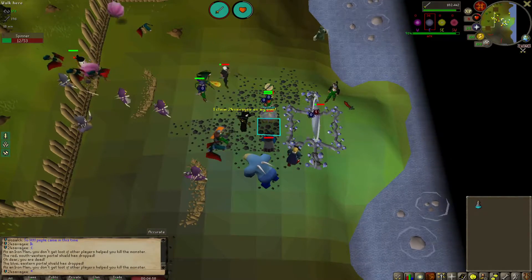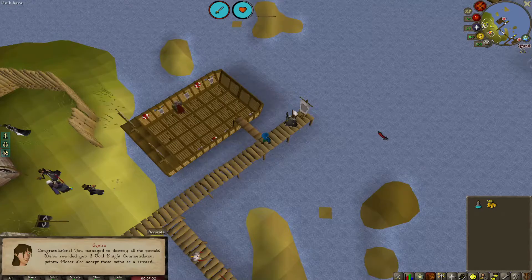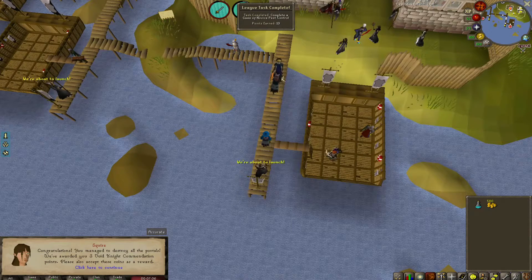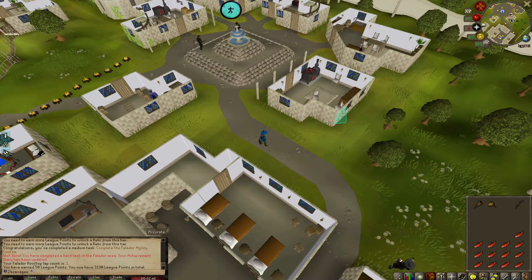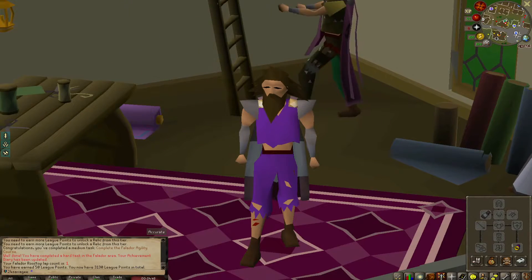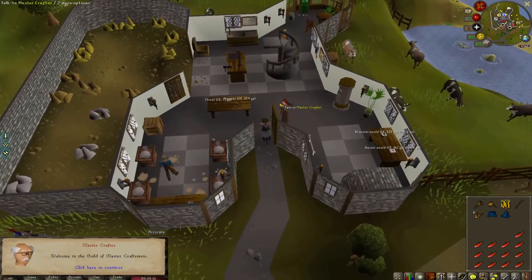About to complete our first Pest Control once I die. 10 points earned. Just completed a lap at Falador — got 50 points. You know we had to do the makeover. Another medium task, knocking her out.